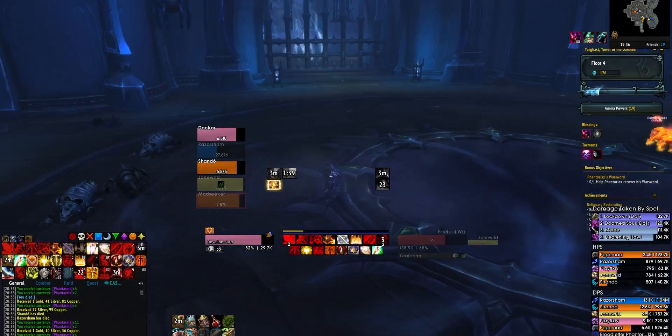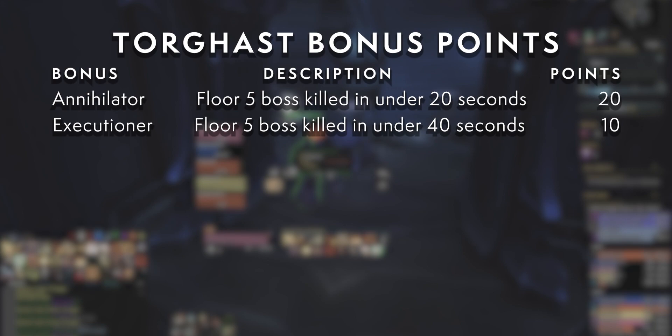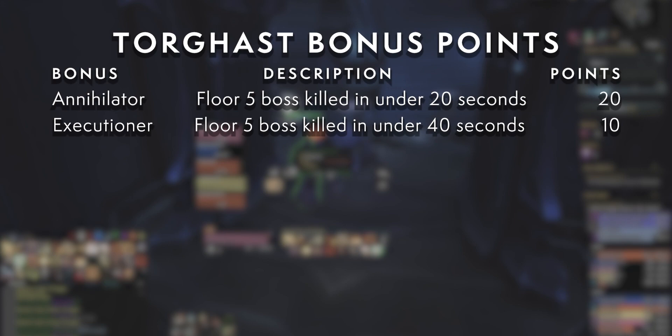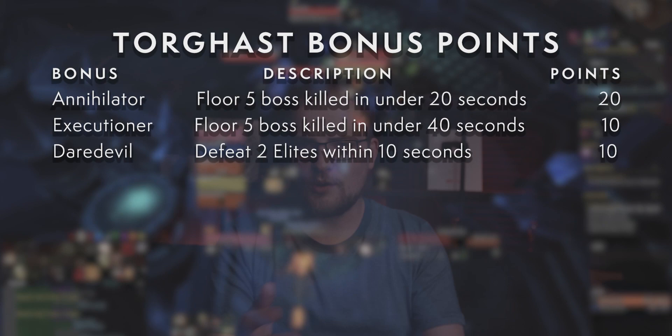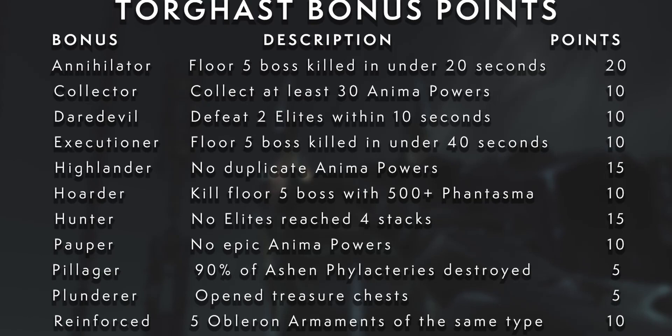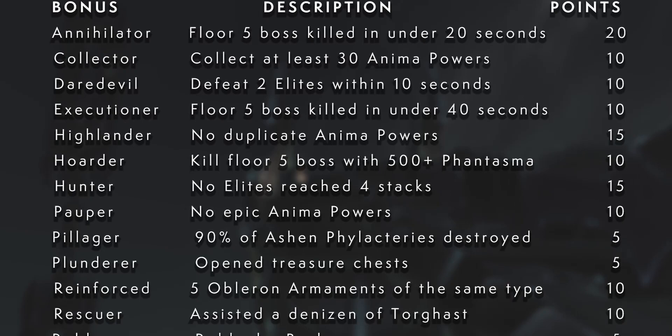They're far from the only way to earn score, so let's cover the score bonuses that you can get - these are really things to keep in mind as you play. Annihilator earns you 20 points for killing a boss in under 20 seconds, while Executioner is 10 points for killing a boss in under 40 seconds. If you kill two elites within 10 seconds, you'll get Daredevil for 10 points. Already you can see how planning your pulls and your character's cooldowns can really get you quite a bit more score. Collector is for earning 30 powers and nets you 10 points. Hoarder is for finishing your run with 500 Phantasma, getting you 10 points in return for not spending your resources, which will make your run a bit harder.